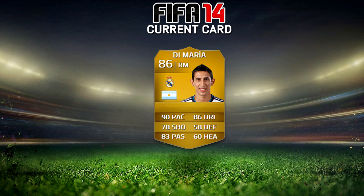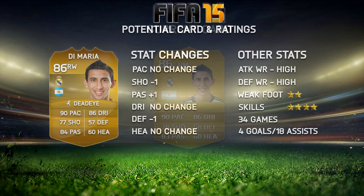Next up is Di Maria, an 86 rated right mid at the moment: 90 pace, 78 shooting, 83 passing, 86 dribbling, along with 58 defending and 60 heading. Those defensive stats don't really matter — he's a very good card. He was pretty expensive at the start and he's not exactly cheap at the moment.